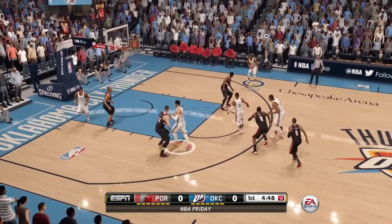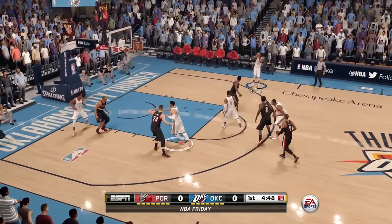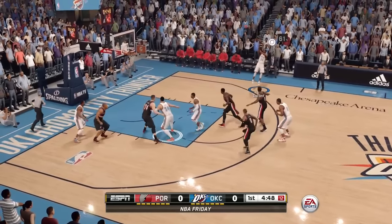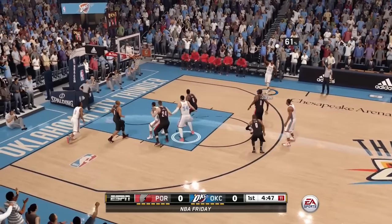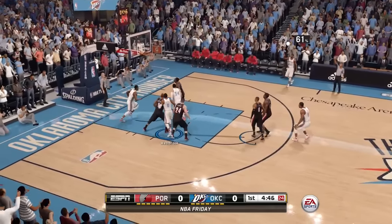As KD makes the catch, Aminu should at least recover. But for some unreasonable logic, he stays with Westbrook and lets KD — one of the best three-point shooters in the NBA — take a wide open three. So that EA pick and roll defense and help-side defense makes no sense at all.